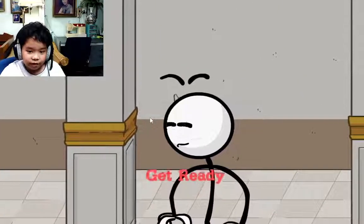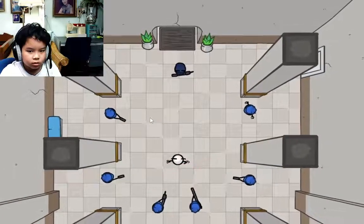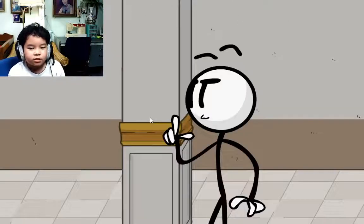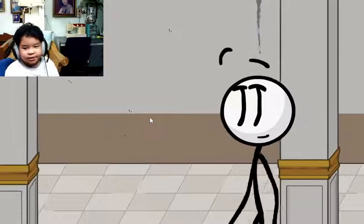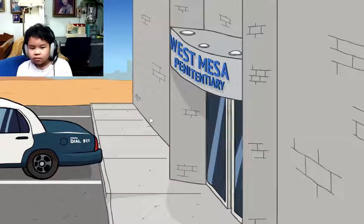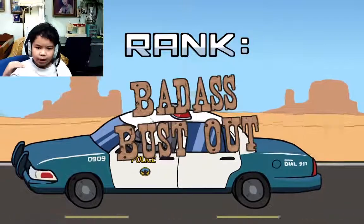This part you have to click very fast — hopefully I get this on the first try, otherwise I'm really dumb. Boom boom — Henry Stickman just shoots him with his hands. Yeah, you better shake. Oh wait, I shoot you up — and we got an ending: Badass Bust Out!